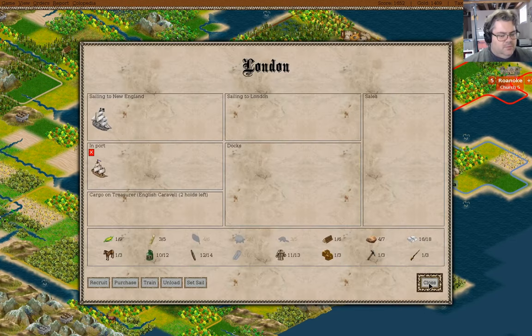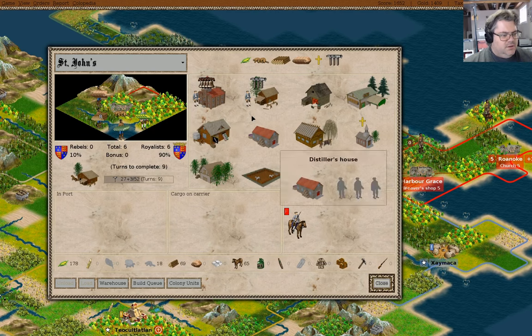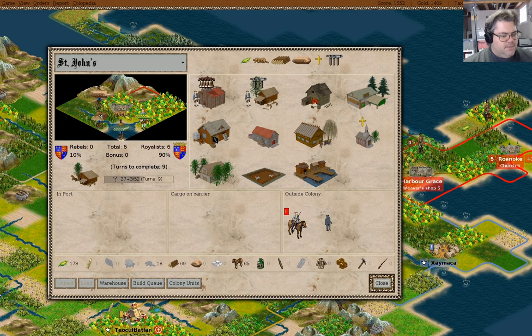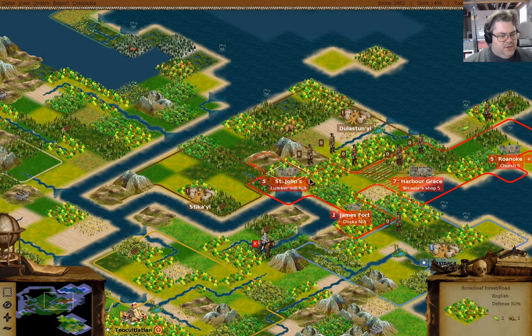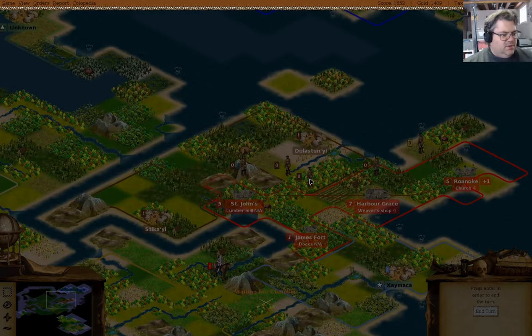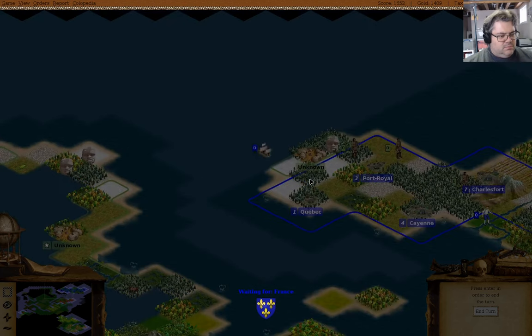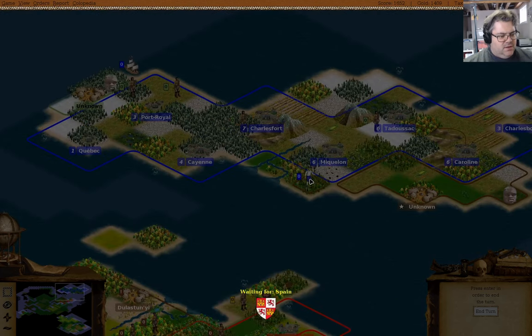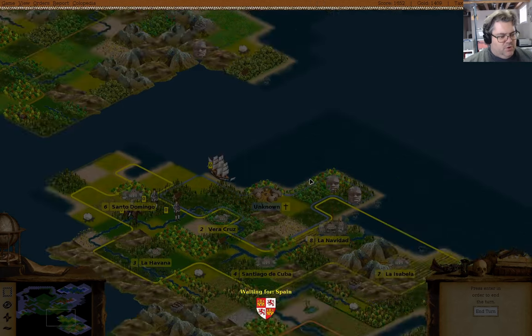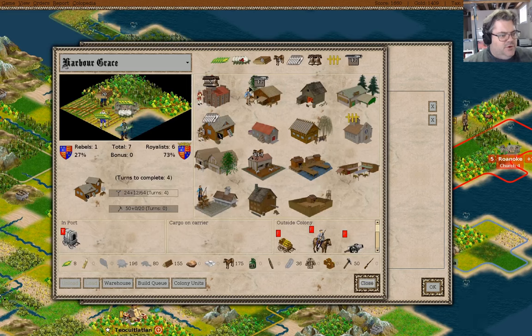Is there anything else? You know what, I'm going to take you out. Now let's move on — I'm going to go learn master ore mining. Then I'll change the convert to a farmer, and then we'll just get more ore going.